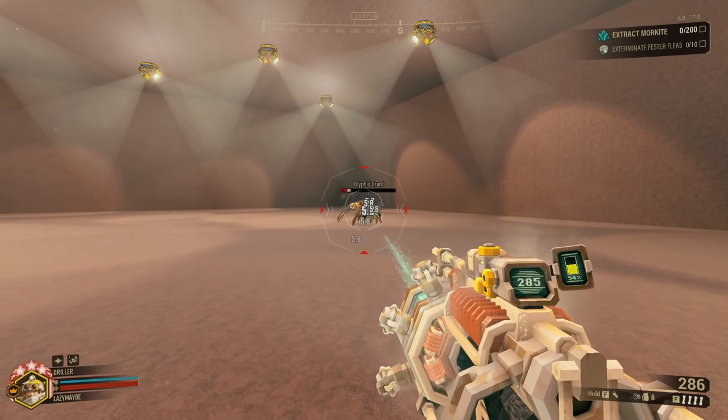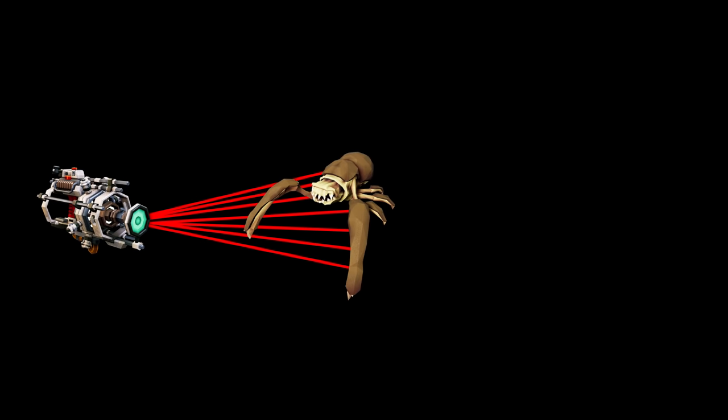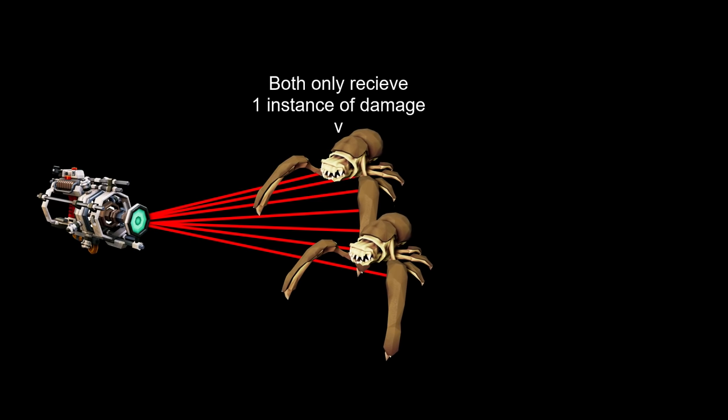Think of it like this. Every time you shoot the gun, it sends out a whole lot of hitscan lines that travel until they hit something, kind of like a shotgun shot. But each bug can only get hit once by each shot. So even if a bug eats the whole spread of lines, it only takes one instance of damage. If you have a setup like this, two bugs are taking one instance of damage.